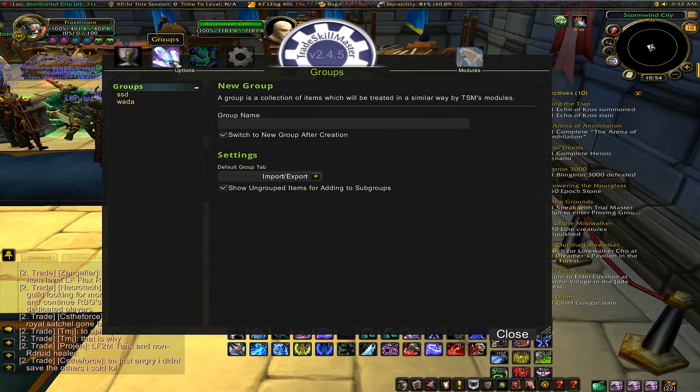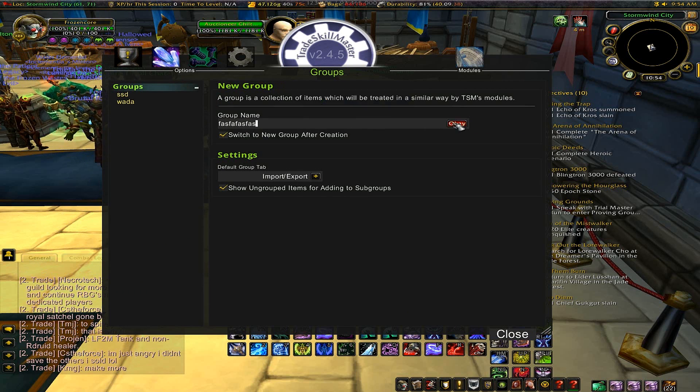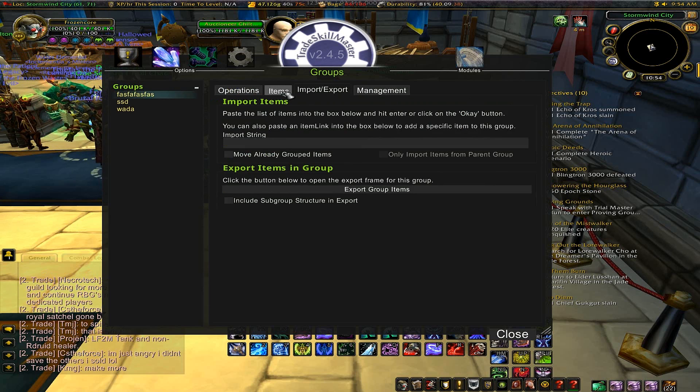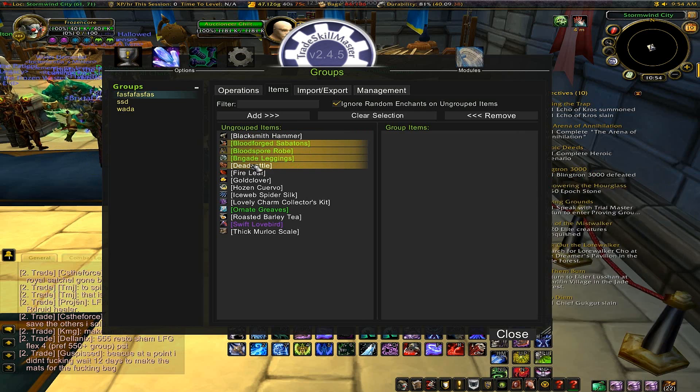First you want to go to the Blue Crystal and go to Groups. Now you want to create a new group. In this group you just want to name it whatever, hit OK, then go to Items, and then to add items you will click the item and add them to the list.